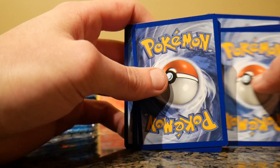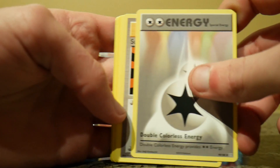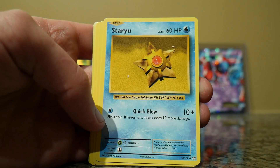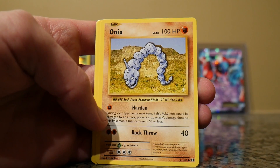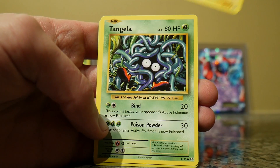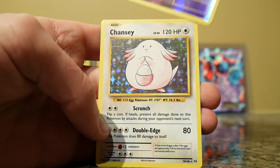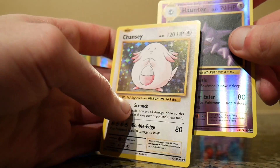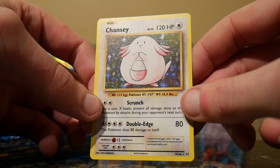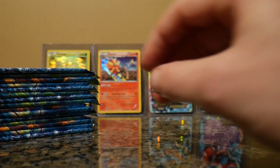Doesn't look like it'll be good. Double Colorless Energy, Super Potion, Charmeleon — first one I believe — a Stardew Onyx, Fairy Energy, a Voltorb, a Tangela, Reverse Holo Haunter... oh never mind, Holo Chansey. Always struggle catching Chansey in the Safari Zone. I will take it — I love Chansey.